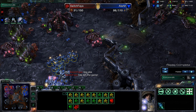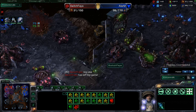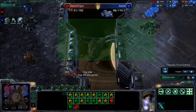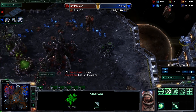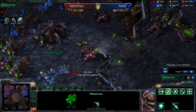Switch Faya has to tap out. That drop play from Alarm was really, really successful. And that's what I'm talking about — this map, that close by air, can really heavily favor whatever race decides to get air superiority. It's definitely something that the Zerg have been struggling with lately.